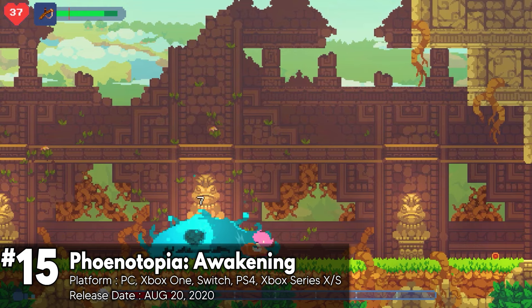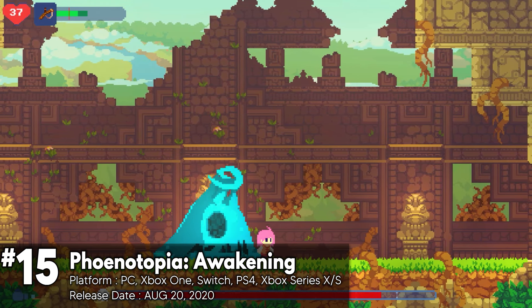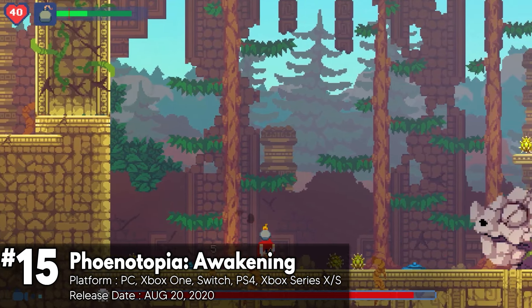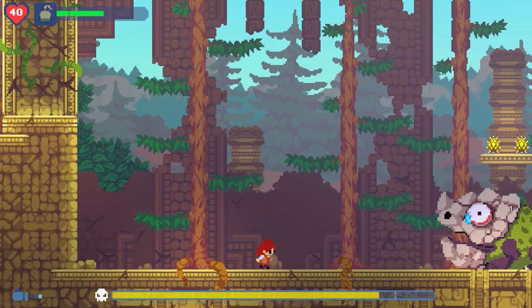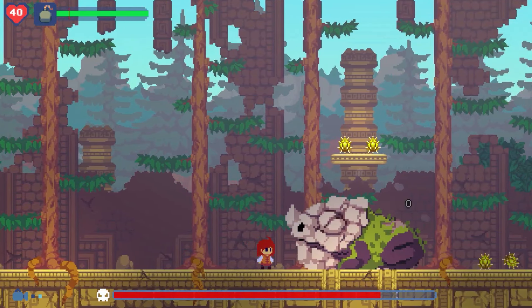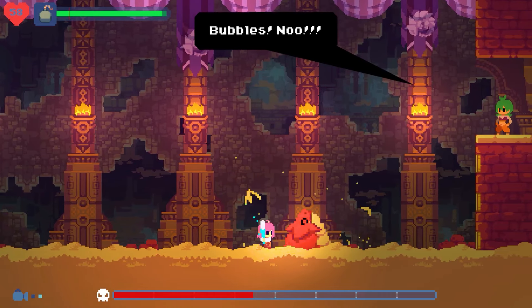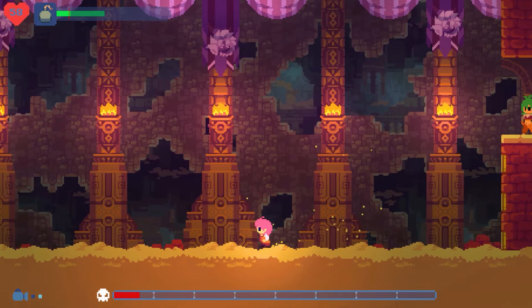Phoenotopia Awakening is a standout Metroidvania, competing with big names like Hollow Knight and Iconoclasts. What sets it apart is its relaxed, thoughtful pacing, giving it a unique identity. This 2D action-adventure features a Zelda II-like overworld map, a slick inventory system, and plenty of secrets. Combat requires strategic timing, with a short-range swipe and a broader charged attack, both with a wind-up.